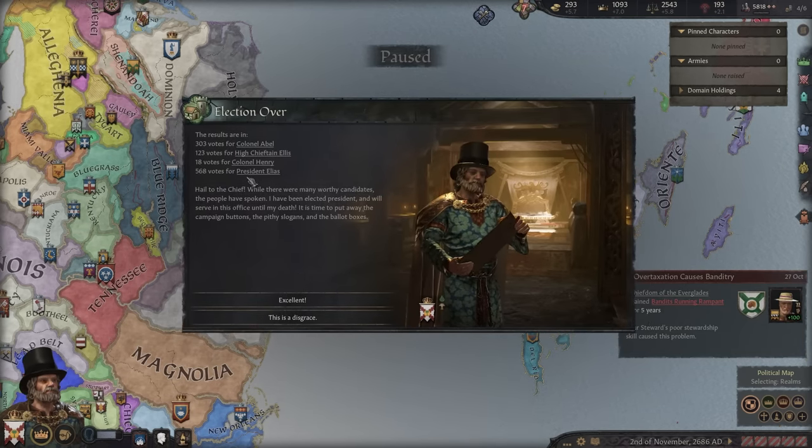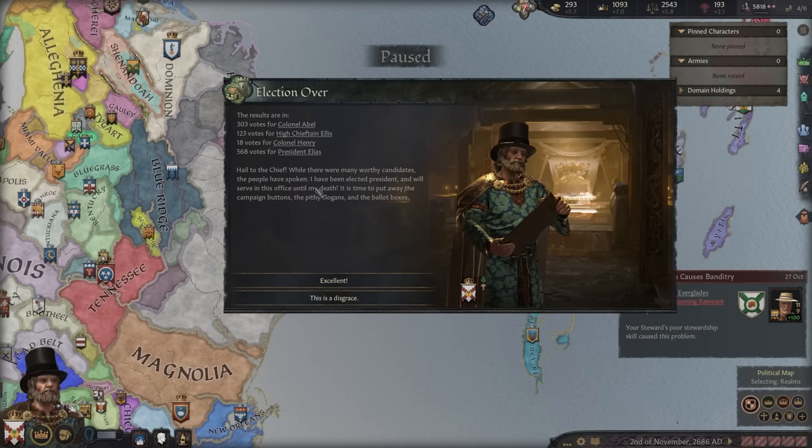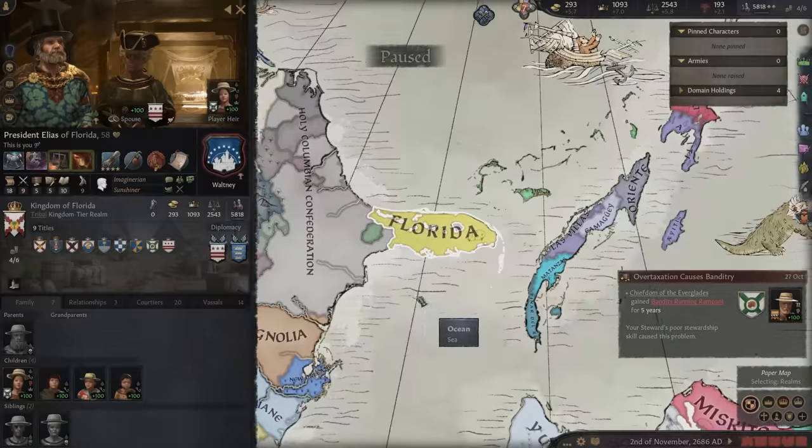Presidential election! It is time to elect a new president of these United States, leader of the faithful and of the free world. Many candidates have presented themselves and though most are paragons of honor, bravery and patriotism, only one can rise to the highest office in the land. For who will you cast your vote? I will vote for King Elias. Did it work? Oh, it did! Colonel Abel almost - he got 303 votes - but in the end, hail to the chief. I have been elected president and will serve in this office until my death.